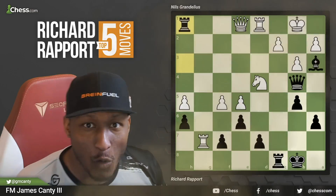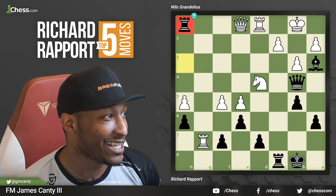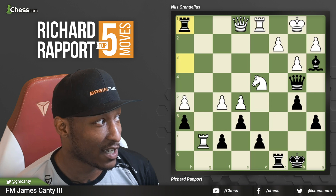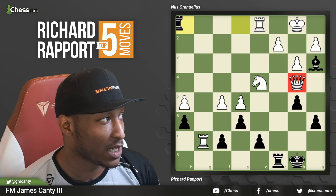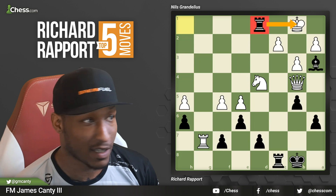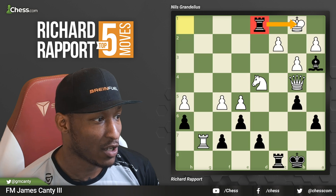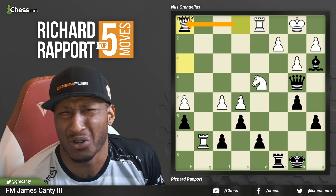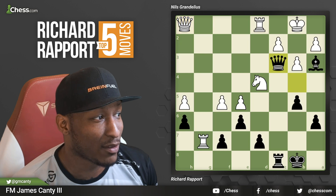Rook h1! Oh my goodness! Rook h1 and he's done. That is a move right there from a big fella. That's disgusting. After queen takes queen, rook takes d1 and he's done — that's mate right there. That's beautiful. So of course that doesn't happen. So after rook h1, what's the possibility? What if I just take the rook? Come on now.